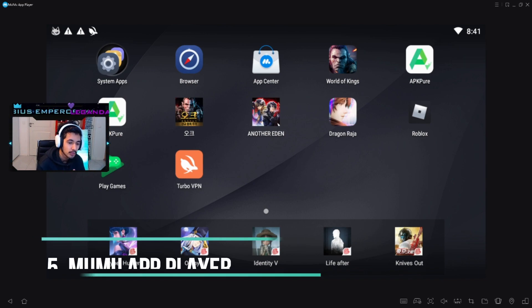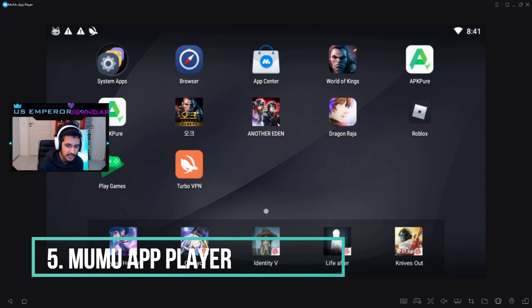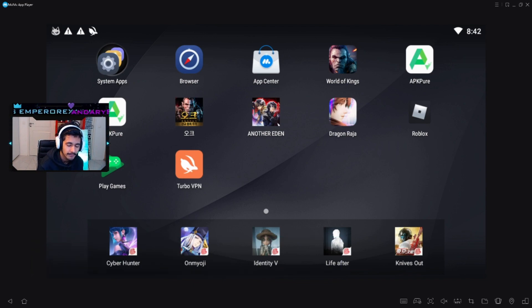Number five is MuMu App Player. MuMu App Player was probably the first emulator I got into. It was really good for World of Kings when it first came out — really smooth, best out of all emulators, no bad frames, no stutters, no lag. But after a while it started lagging and having issues. Right now I'd rank it number five. It's still a good emulator, but some games that require high performance may lag or freeze — I was getting so many stutters in my World of Kings videos.